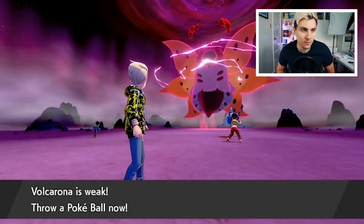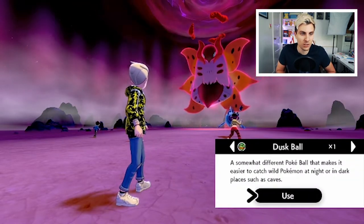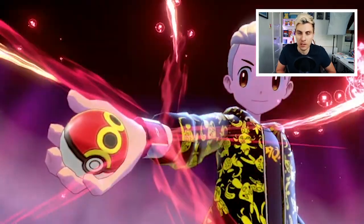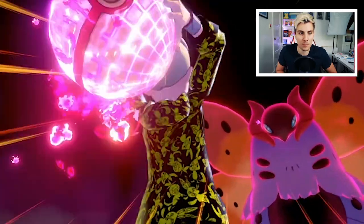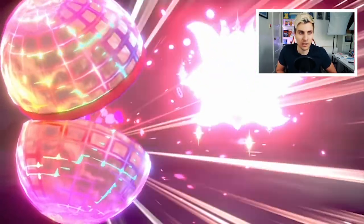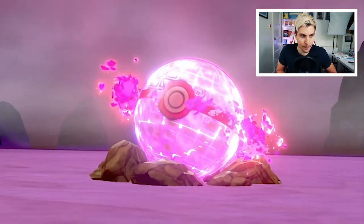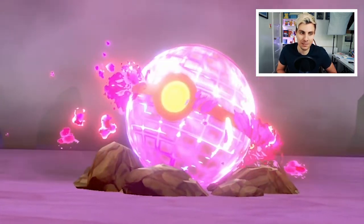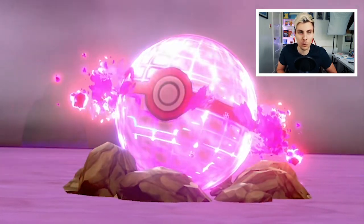We've eventually beaten the Volcarona and just need to catch it now. If you've already got it in your Pokedex, a Repeat Ball is your best chance; after that, a Dusk Ball. Both come after the Master Ball, but you probably don't want to waste your Master Ball on a Volcarona — these two balls give you the best shot. And we catch it!